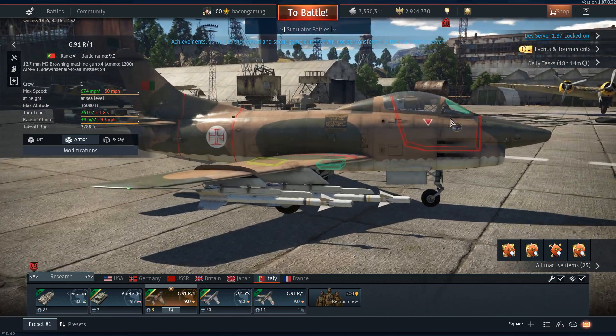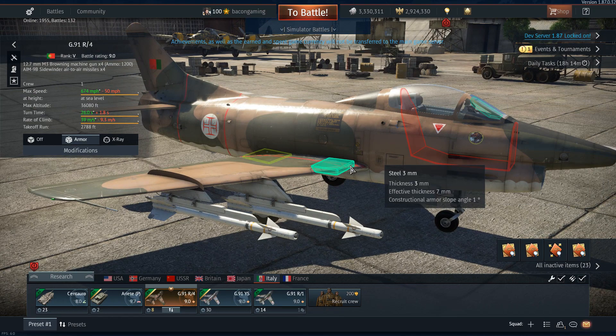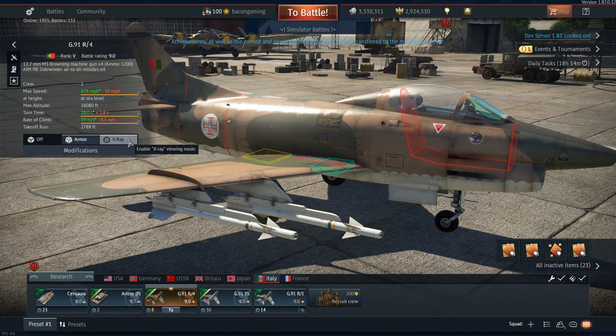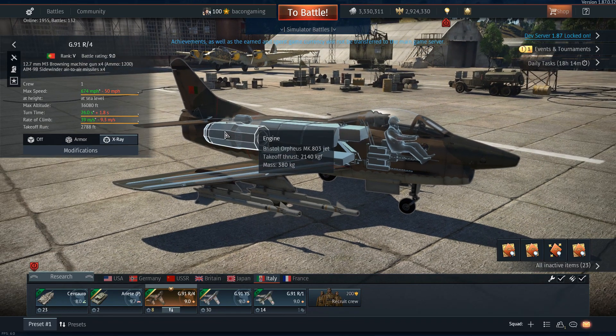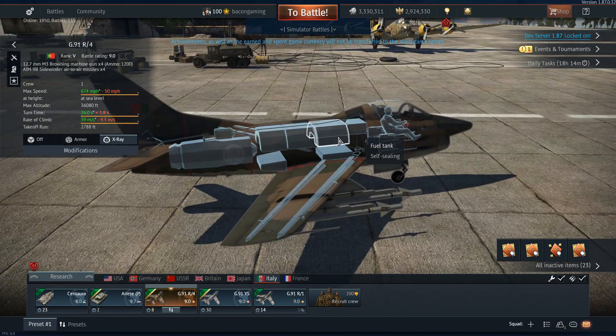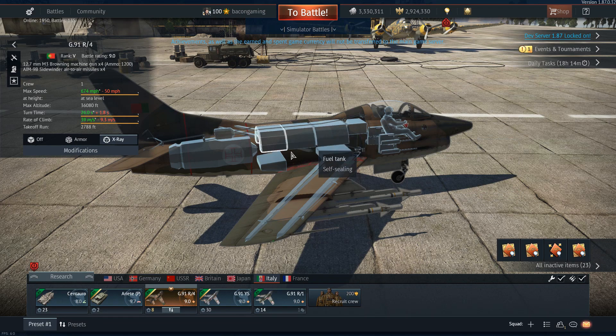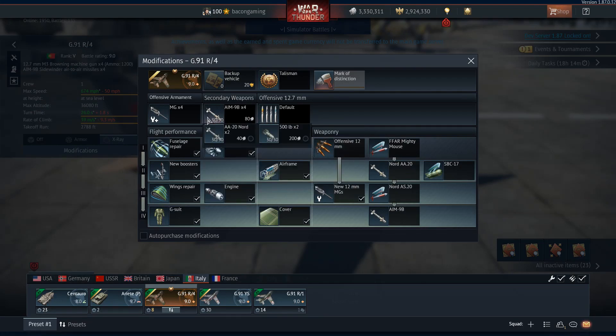Secondarily, you do also have four AIM-9 Sidewinders - the B variant. The B variant is a bit less agile than the more advanced version in the game, being the E. Although this still is fairly decent. Say a supersonic jet does a gun run on you and goes flying off in a straight line - you generally will be able to get a lock and kill them if they don't turn. On the other hand, if they do turn and see the missile, it generally isn't going to hit. Not a very maneuverable missile whatsoever.